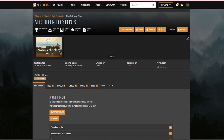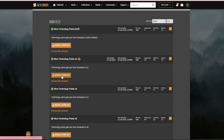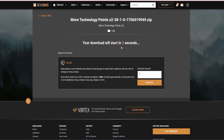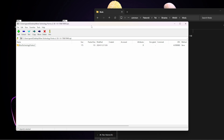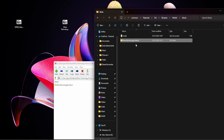Now we're going to head back to Nexus Mods. We're going to download a mod — we'll go back to More Technology Points; we want times 2. Click Manual Download, slow download, and that'll download the file. Then double-click on it to open it via 7-Zip or whatever your unzipping program is. All you do is click and drag that folder into the directory. Now you'll have the More Technology Points mod and the mods folder.